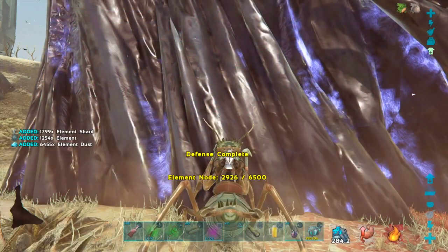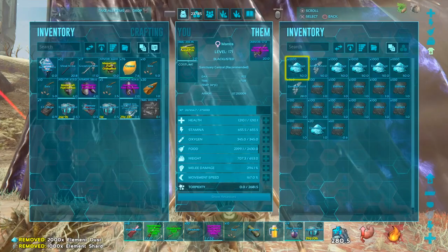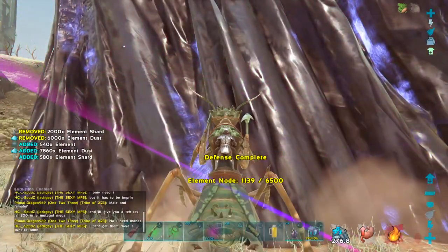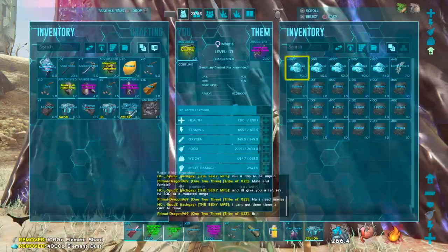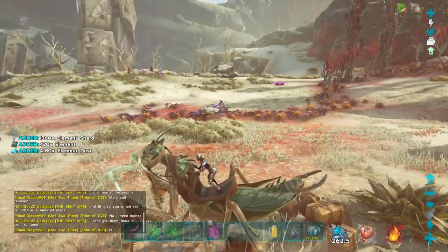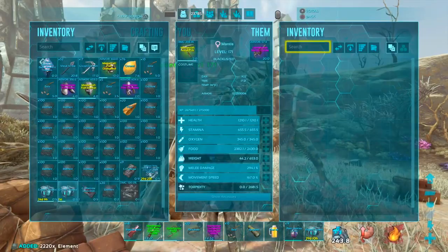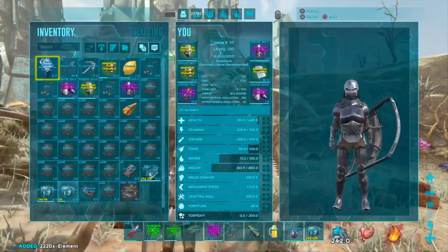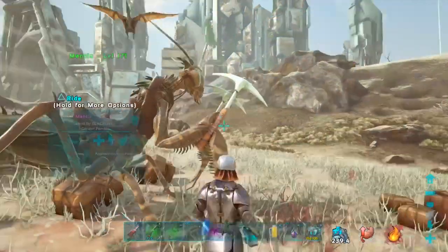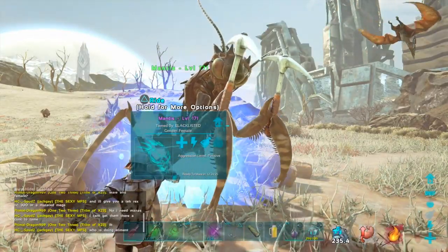If you're doing this, you always want to do the L2 attack. The server is pretty laggy but we got 2,220 element. Like I said before, it might vary — you might get 2k, you might get 2,500 — but this is about the ballpark you're going to get.